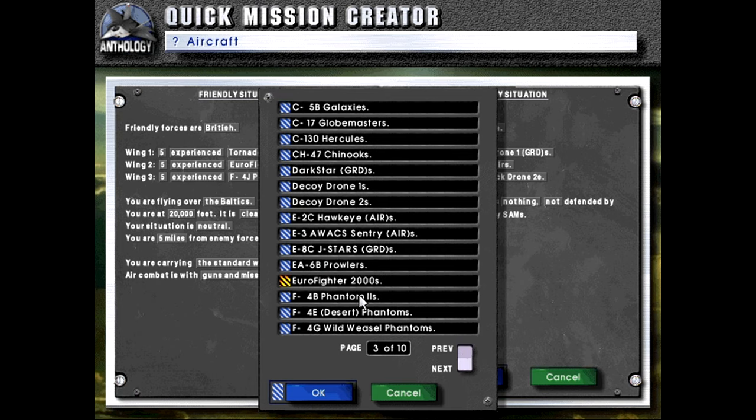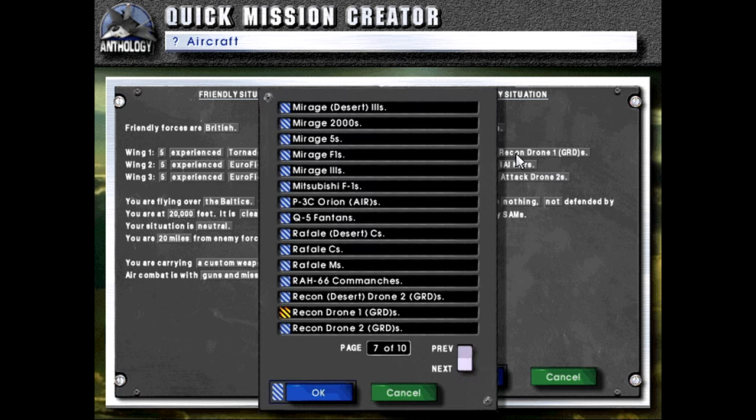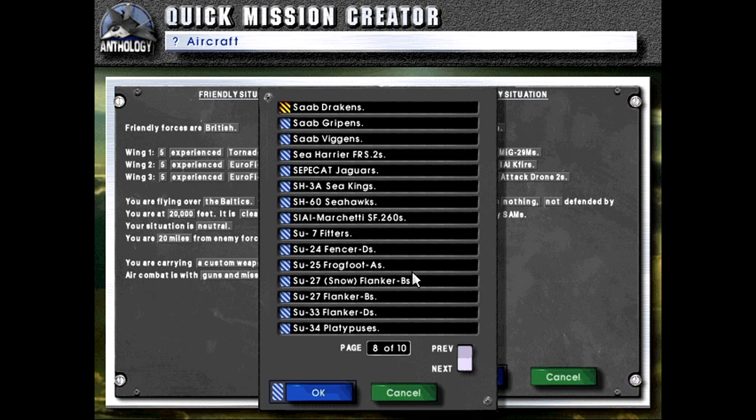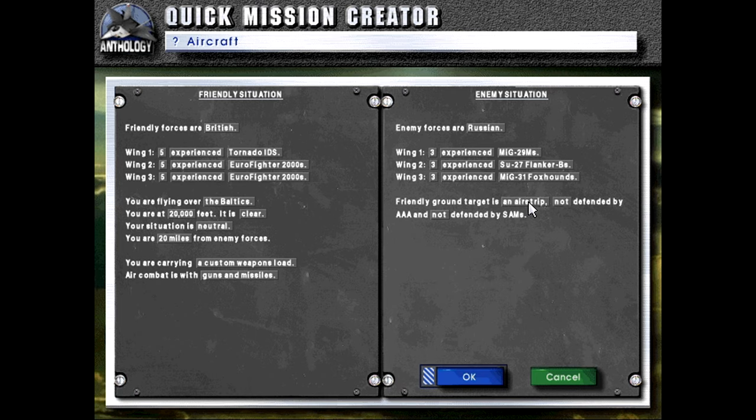Let's get Eurofighters covering us there. We'll start off 10 to 20 miles from enemy forces. We'll have three wings of three aircraft for the Russians — let's give them MiG-29s, Su-27s, and some MiG-31s. We'll be taking a custom weapons load.